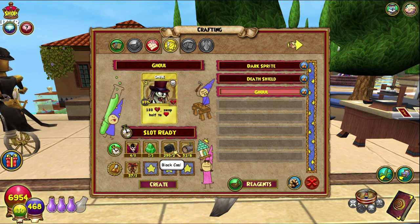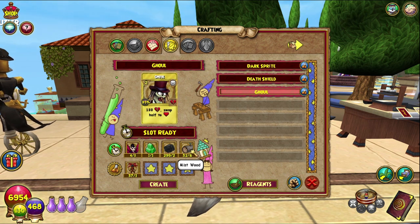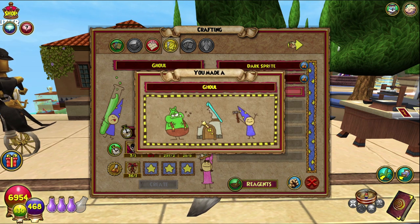Black Coal — I usually go to the Celestia reagent vendor for that. Mistwood — I do have a video on mistwood, but I suggest going to Scotland Yard Roof; that's what it's called and there's a whole bunch of spawns up there. And Red Mandrake — slightly difficult.